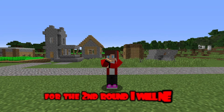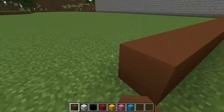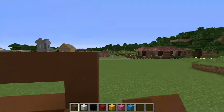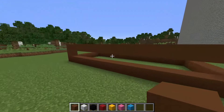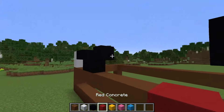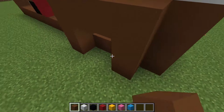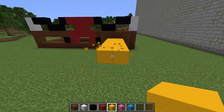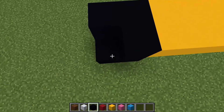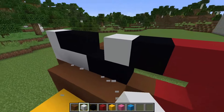Round two! For the second round I will need different blocks of concrete. To begin with I'm putting brown concrete and building the outline of a future building. Putting white concrete and now black. Building a SpongeBob tie out of red concrete. Putting more blocks of brown concrete — building SpongeBob's leg out of yellow concrete, then SpongeBob's second leg, and now his shoes are made of black concrete.